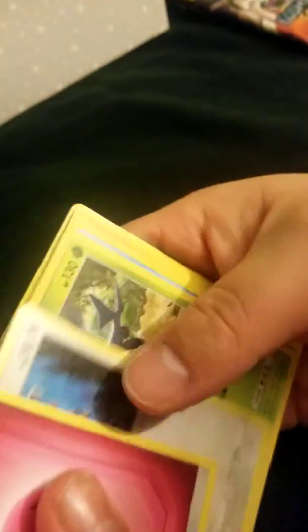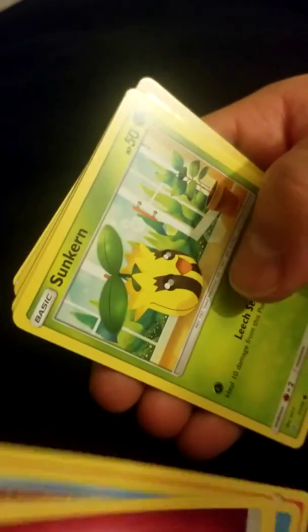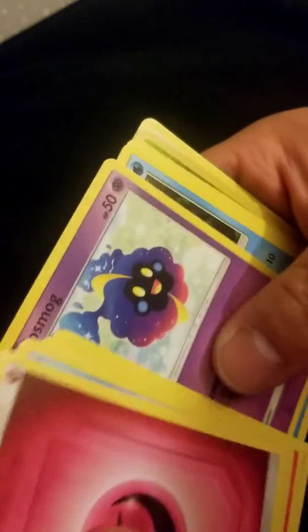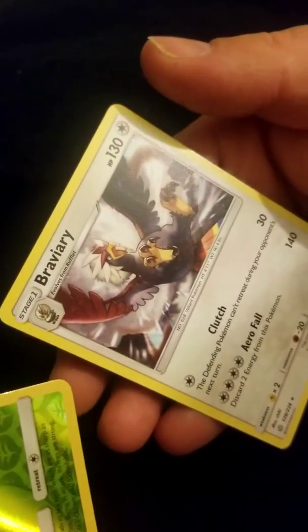Fairy Energy. Type Null, Heracross, Arachnid, Polyda, Suncone, Cosmog, Psyduck, Tip Bridge, reverse Holographic, and Brevary.